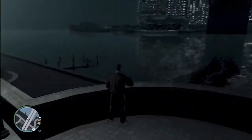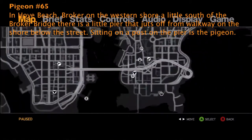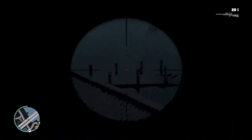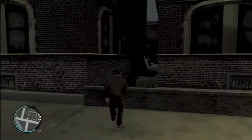Number 65 is back in Hove Beach. We are on the docks, the shore — on the western shore. There's a little pier that juts off from a walkway of the shore, below the street level. Sitting on one of the posts of the pier is our pigeon — not that post, that post. After I got done with this pigeon, for some reason someone on the street started shooting at me. Must have been part of the Russian mob or something — he just felt threatened and started shooting.